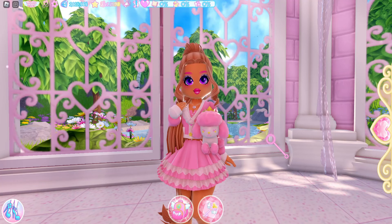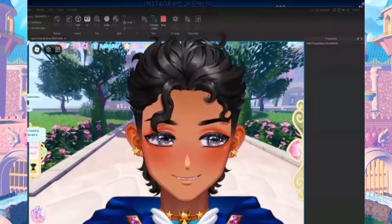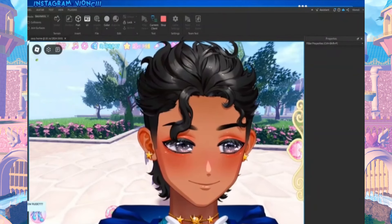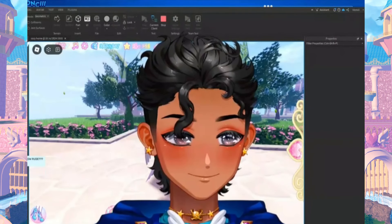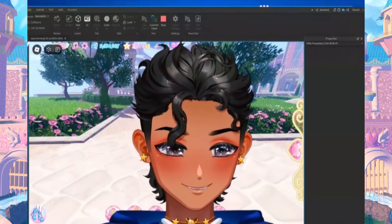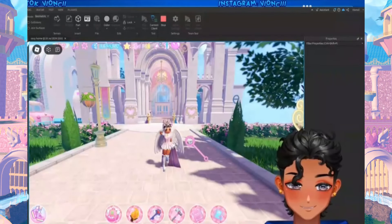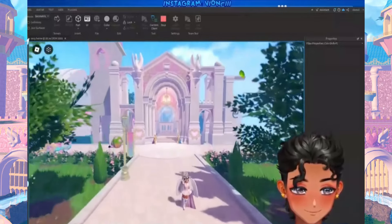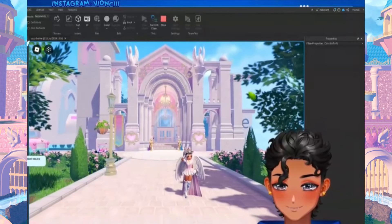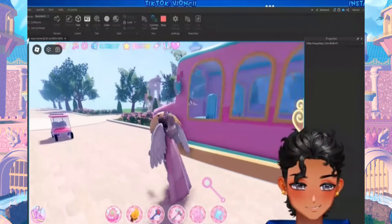Vianchi did give us a little tour of things he worked on off stream, so let's look at that as well. The first thing you might notice is that they added sounds — now they have nature sounds in the build, which I'm so glad for because I really love Royal High's nature sounds. He also put in some beautiful flowers and has been working on filling up the quad. The flowers are really pretty and do change up the look of the scenery.